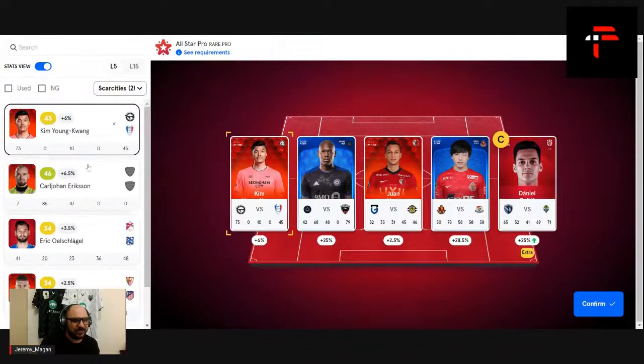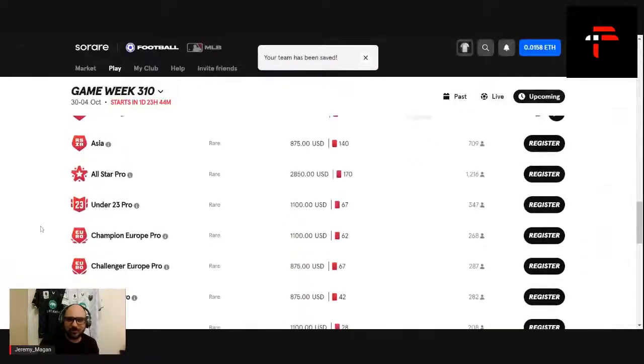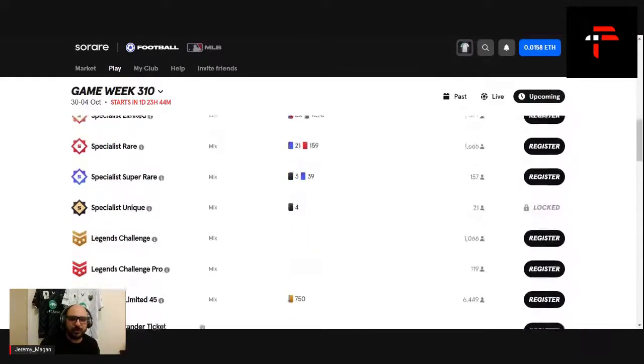Looking at my goalkeeper choices — Carl Johan Eriksson or Schlegel. I'm going to trust Eriksson to get me something. So Eriksson is the goalkeeper. I'm a bit limited in rare cards — no pun intended. Let's see what we can do.